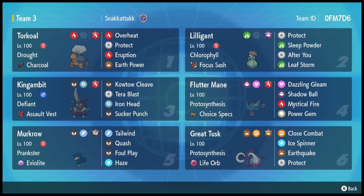Today I'm here with a bit of a dual mode sun offense team. When I was putting this team together I wanted to make a dual mode between Torkoal plus Lilligant and then Great Tusk plus a Tailwind setter. The main reason I didn't go for the standard Talonflame plus Great Tusk lead was because I wanted a Prankster Haze setter on my team, and Murkrow fit pretty well for that. Plus he fits in well with Quash, so it ends up synergizing a lot with the team.